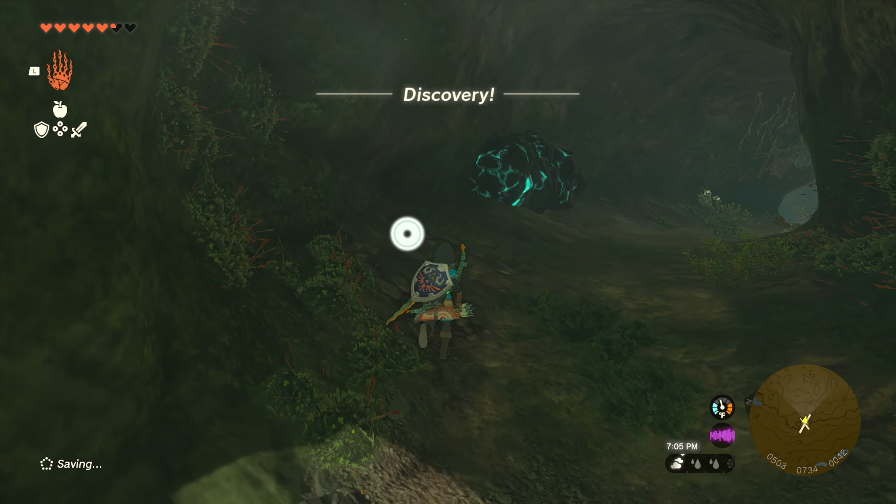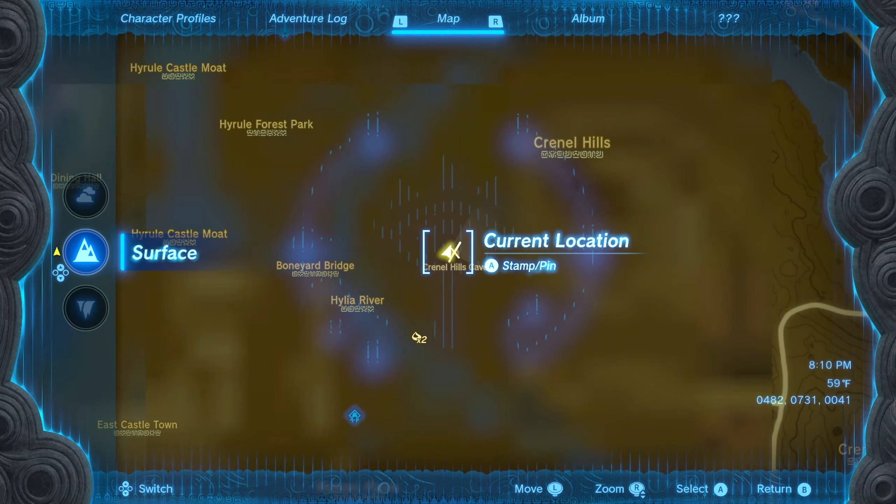To get the Barbarian Armor, you'll need to visit the Crinel Hills Cave in Hyrule Field, seen here on my map.